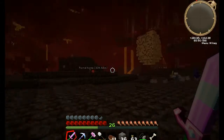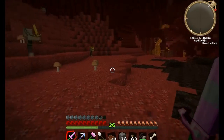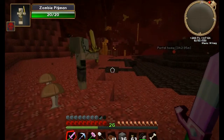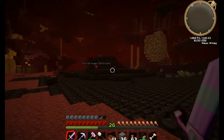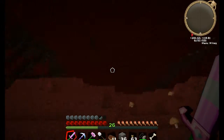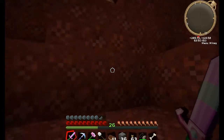Holy crap, I hate freaking soul sand. It's still weird how this flesh block does this — it jumps up. I'm 340 blocks away and still no fortress — I don't understand where the hell one could be. I don't see anything anywhere. Oh whatever, let's keep going.